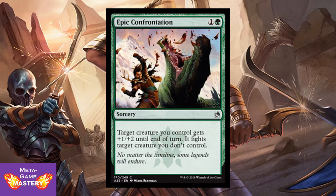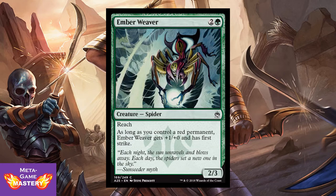Here we have Epic Confrontation. It's 2 CMC, 1 colorless and green sorcery — target creature you control gets +1/+2 until end of turn and fights target creature you don't control. Basically green removal for punching outside of your weight class. And here we have Ember Weaver — 3 CMC, 2 colorless and green, for a 2/3 spider with reach. As long as you control a red permanent, Ember Weaver gets +1/+0 and has first strike. If you're drafting Gruul, it's great value becoming a 3/3 reach first striker for 3 mana. Otherwise it's really just curve filler.